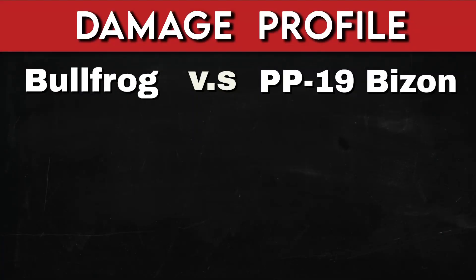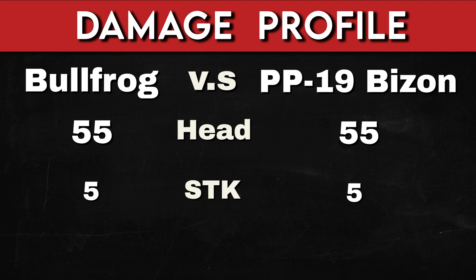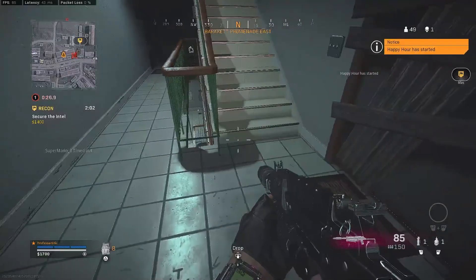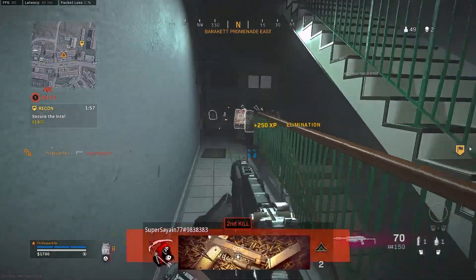Now let's talk about the damage profile. The Bullfrog does 55 damage to the head, which means it's going to take 5 shots to kill a fully armored opponent. The Bison also does 55 damage to the head, also taking 5 shots to kill. The Bullfrog does 34 damage to the chest, which means 8 shots to down a fully armored opponent, and the Bison does the same — 34 damage to the chest and 8 shots to down. The damage falloff is pretty much identical, with both the Bullfrog and the Bison coming in at 15 meters.